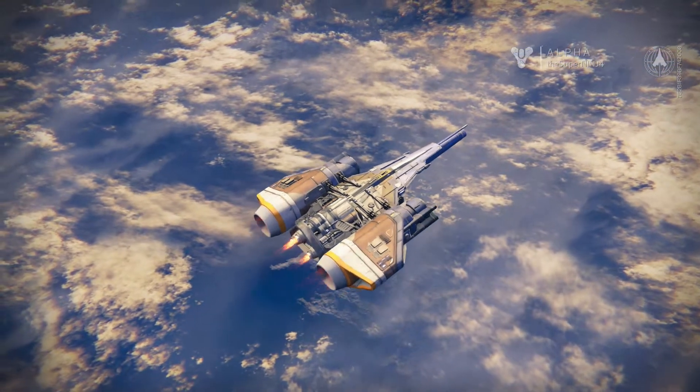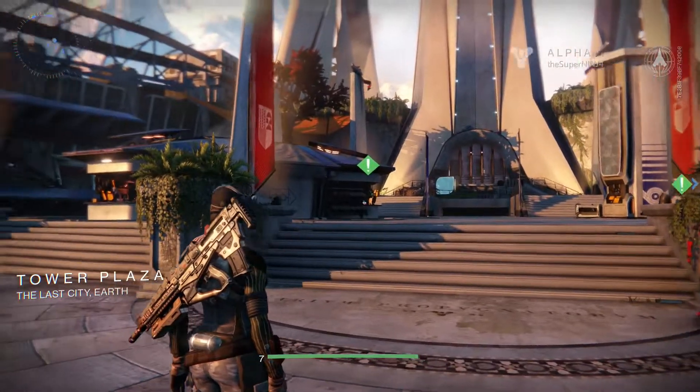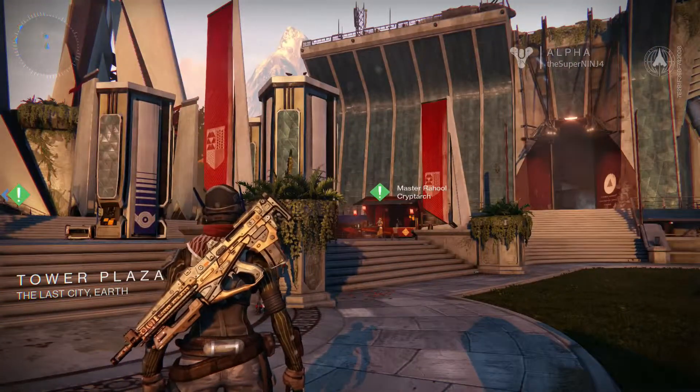Characters can come here, they'll take off their helmets. You walk around showing off your beautifully created character customization, and you'll see a lot of really cool stuff. There's a lot to do on the Tower — not so much right now in the Alpha, but it's going to pan out, I imagine.